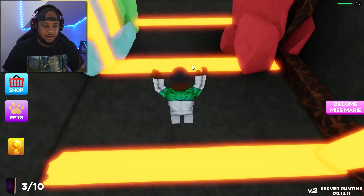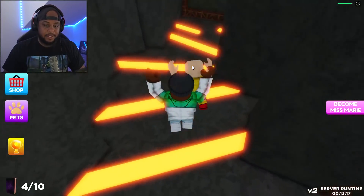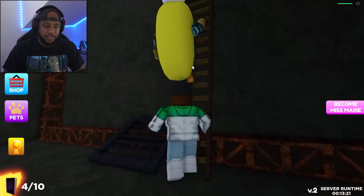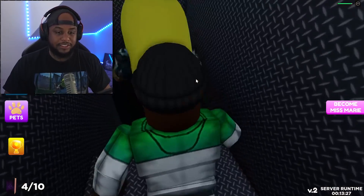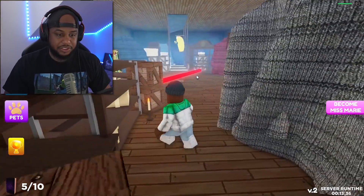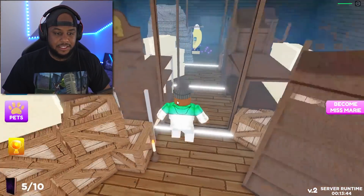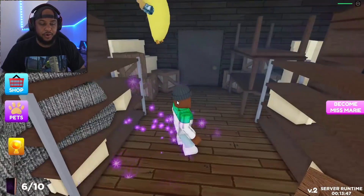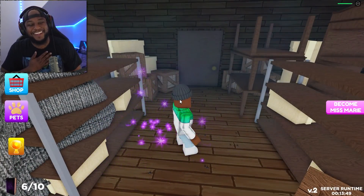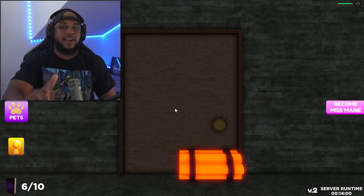We got four out of ten books. Looks like we're going up into a vent — feels like there's always a maze. It wasn't a vent maze; are we in her attic? We got five out of ten books — good. Not like I'm gonna read any of them. Six out of ten!